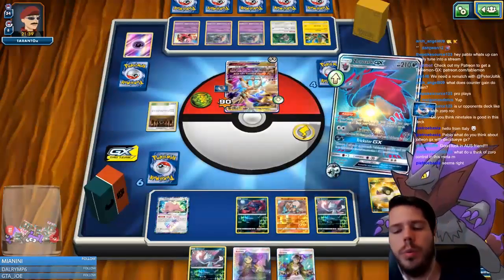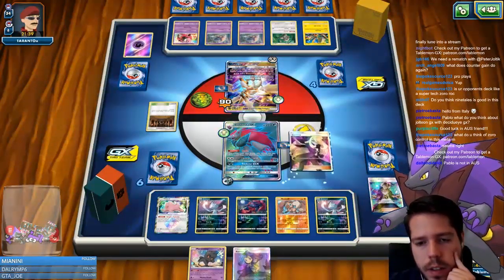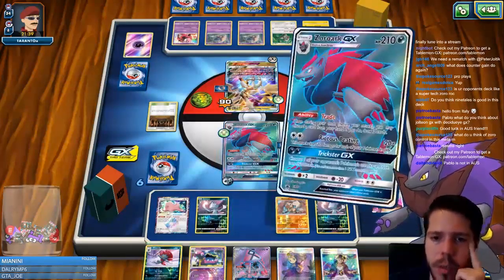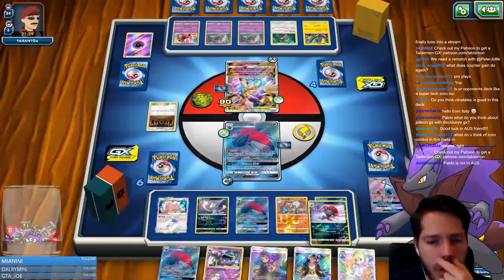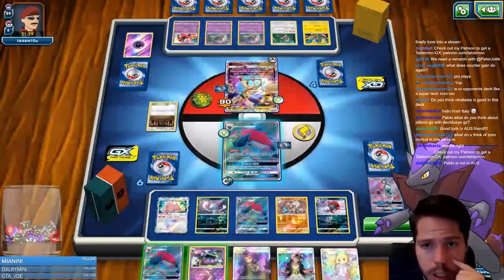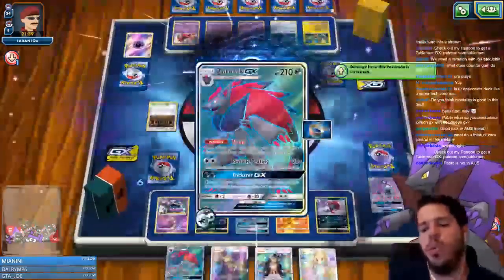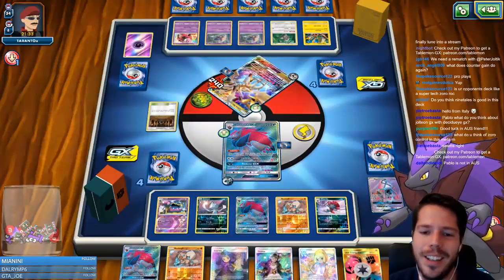The card I'm going to trade will be the Guzma. I got a Cynthia, which is very nice. Now we're looking for either a Field Blower or a Black Market. The Alolan Muk could be very good here — this deck probably relies on Giratina coming back, and also on Malamar drawing cards. I will evolve into Alolan Muk to stop that from happening, and take two prizes in return.